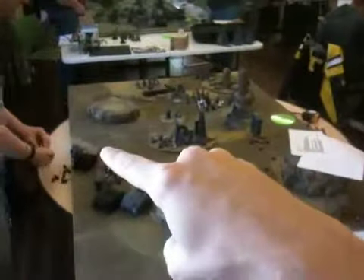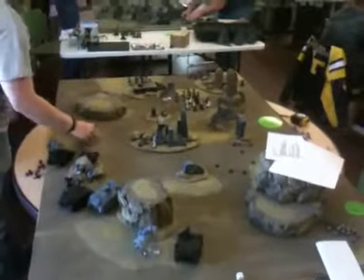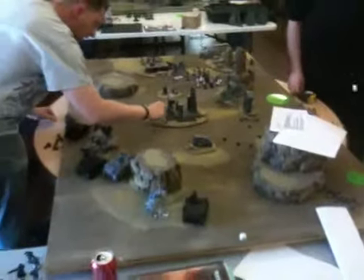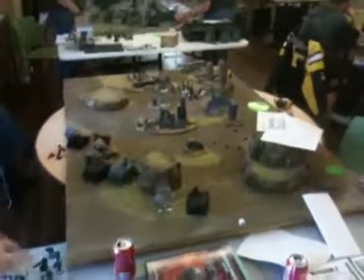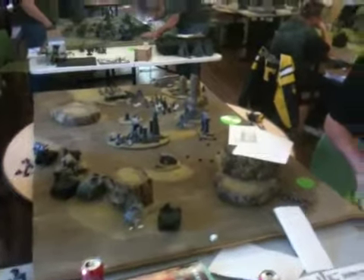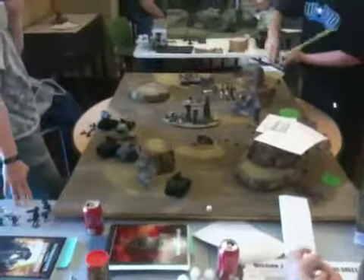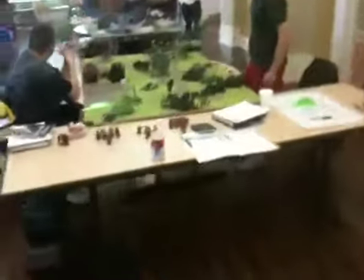Deployment is a 12-inch L for quarters, so a 12-inch L on each side. Pretty much the first objective is you need to win by victory points — 250 over your opponent. Second is going to be trying to kill their HQ. And then third comes down to kill points. So easy way for there to be a win and a loss, but still a chance for a draw.